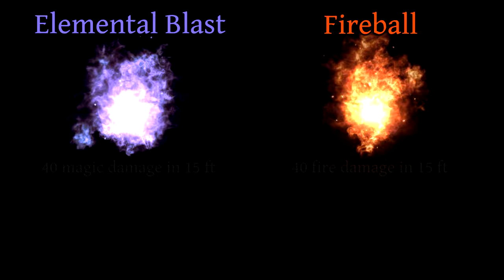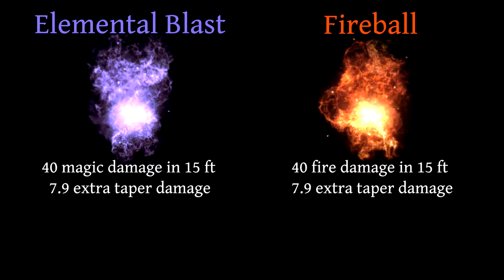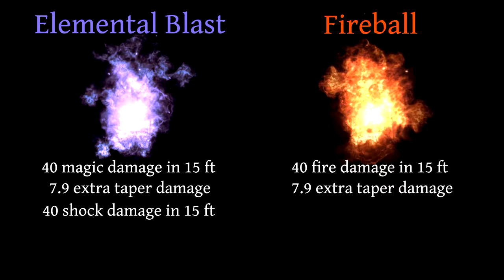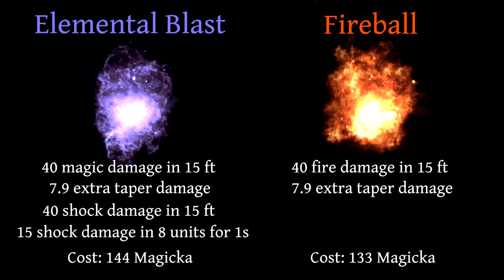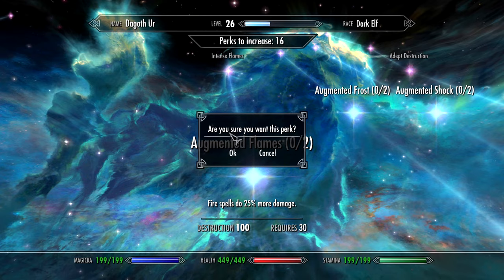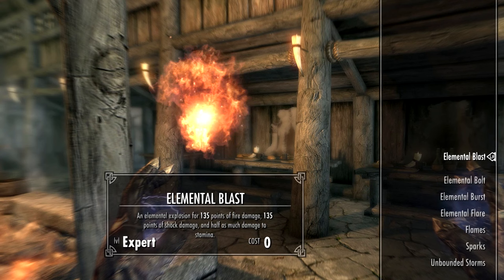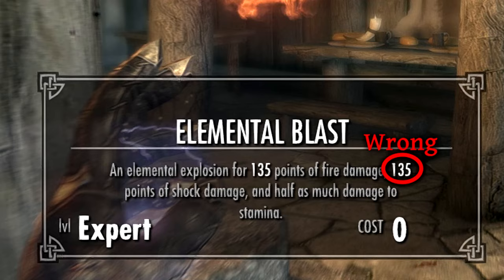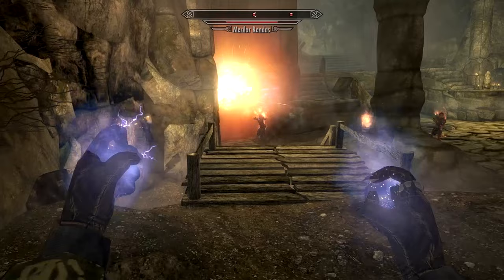To understand just how broken it is, let's compare it to Fireball. They both deal 40 damage in a 15-foot radius, but Elemental Blast isn't affected by fire resistance. They also deal approximately 20% extra damage as burning or tapering damage. But Elemental Blast has a secondary shock explosion that also deals 40 damage, and it creates a hazard that deals an additional 15 shock damage over 1 second — so Elemental Blast deals over twice as much damage as Fireball, while only costing slightly more. The spell's initial explosion also benefits from Augmented Flames, Augmented Frost, and Augmented Shock for nearly 3.4 times extra damage. The shock damage only benefits from Augmented Shock, though. The spell's description is lying to you. The shock damage also isn't affected by dual casting, meaning you actually deal more damage by casting the spell twice.